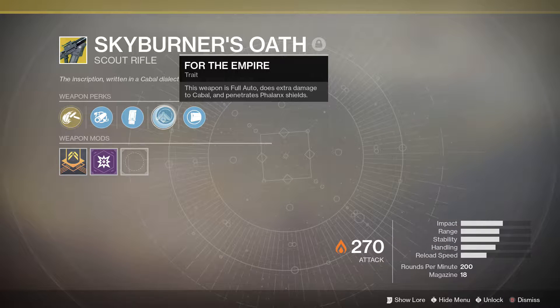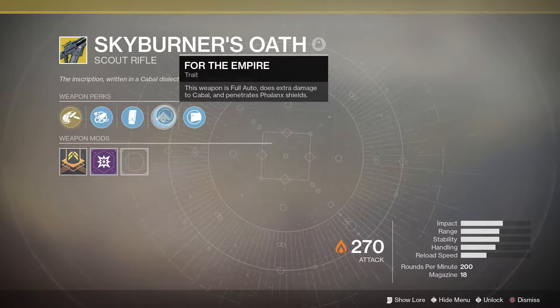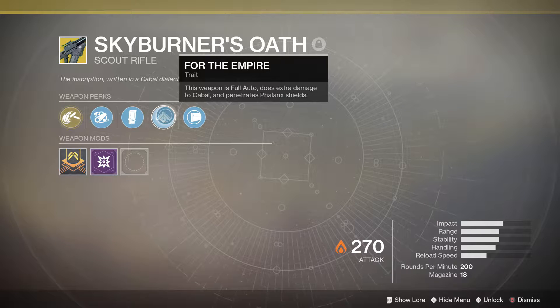And then you have the trait, which is 'For the Empire.' This weapon fires full auto and does extra damage to Cabal. And the damage from the solar slug ability also stacks with the damage against Cabal.